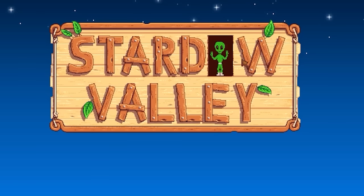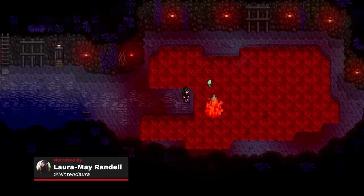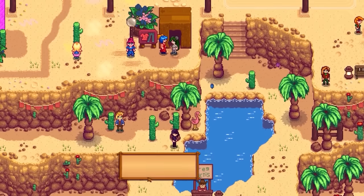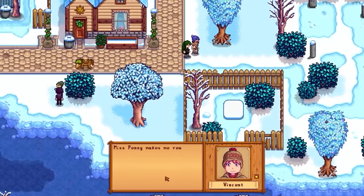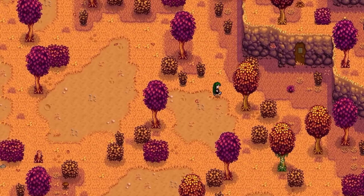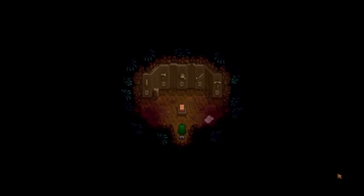The highly anticipated 1.6 update for Stardew Valley is finally here for PC players, with console and mobile gamers hopefully not having to wait too much longer. This massive update is filled to the brim with new content, including new festivals, crops, items, new NPC interactions, and a whole lot more. The amount of changes is almost overwhelming, so we've made it easier to digest by covering all of the biggest and most important updates in one video.